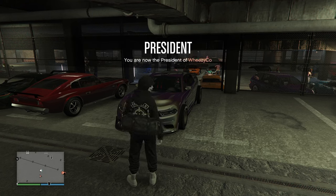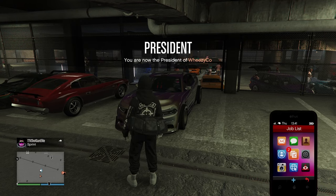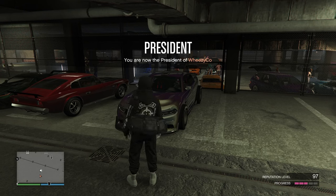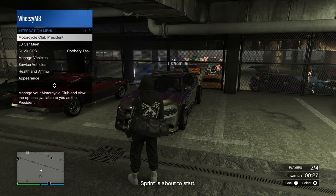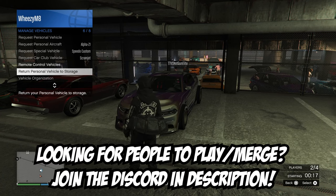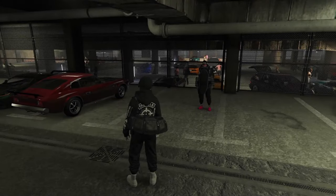You need to register as an MC president, your friend needs to get into your car, and your friend will then start the sprint in the LS car meet. You'll join that sprint, and as the timer counts down to two seconds, you want to kick your friend out of the car — just return the vehicle to storage. Right here on two seconds, return your car to storage and it'll kick your friend out of the vehicle and they will be on a black screen.